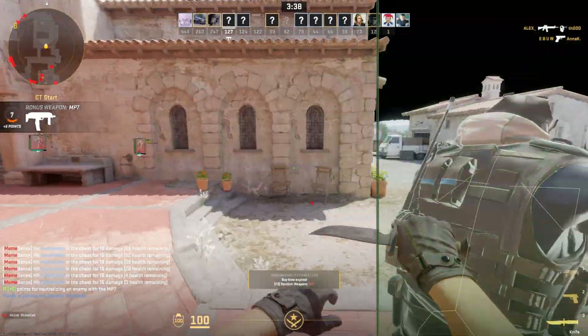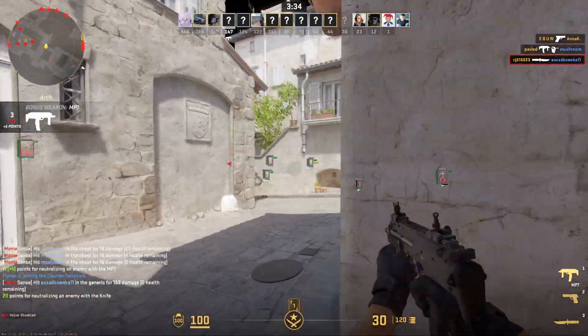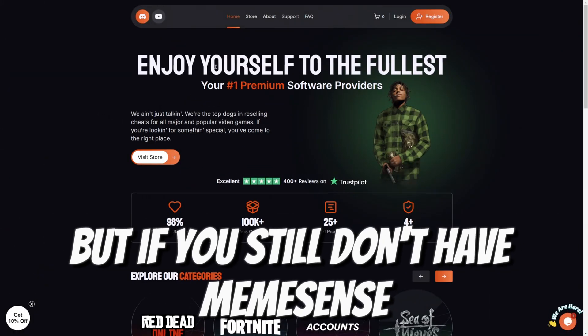But if you already got it, as it's easily accessible, then how do you make configs for it? Let's look into that. But if you still don't have MemeSense...